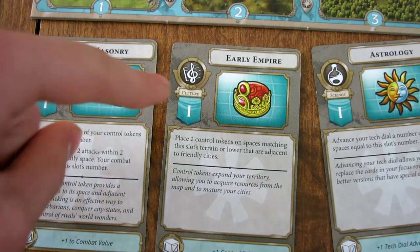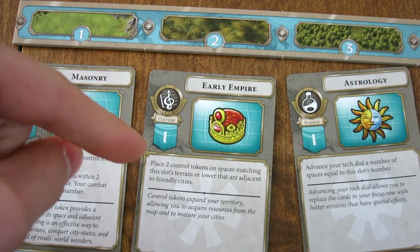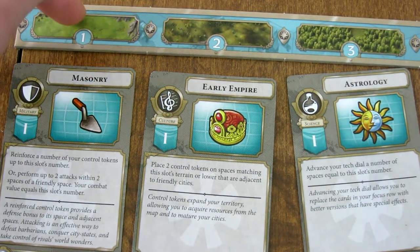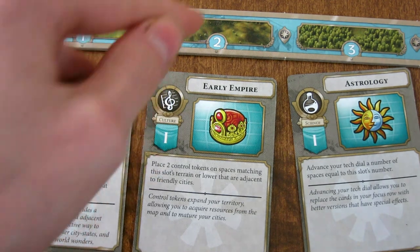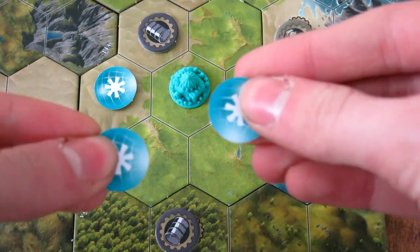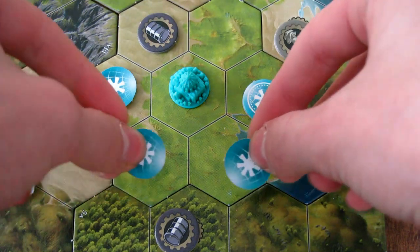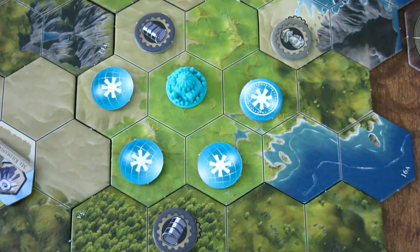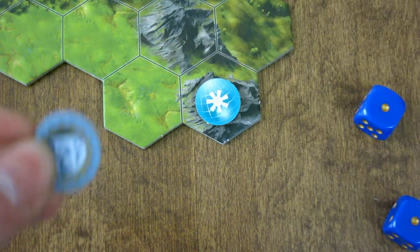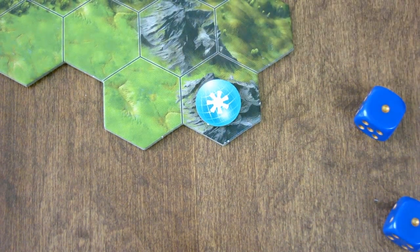On to the Culture card. The Culture card allows you to place Control Tokens. The card tells you how many you can place, and you can place them on terrains of that card's slot level or lower. In this case it says we can place two, on hills or grasslands. Place them on the unreinforced side. If a Control Token is placed on top of a resource, that is how you collect the resource — you take it and keep it. This is the only way to get resources off the board; caravans cannot collect resources by moving into them.